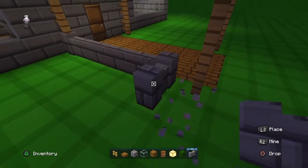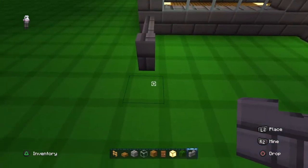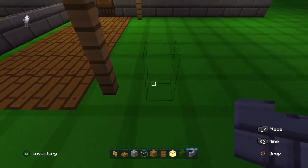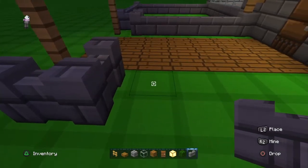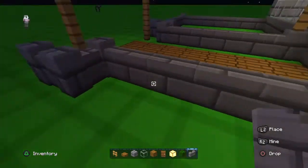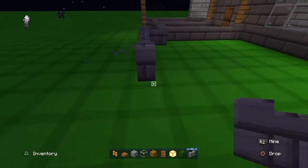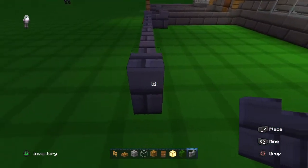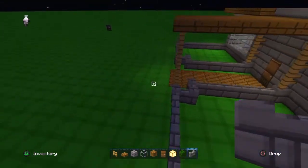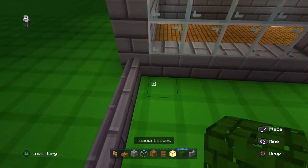If you can't copy the pattern then just do a square — it's a little bit easier. Just like that, and then one, two, three, place it there, then break and place. We're going to go all the way around until we get to the end.